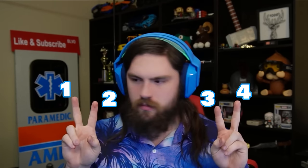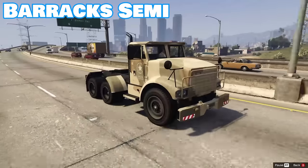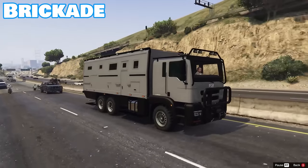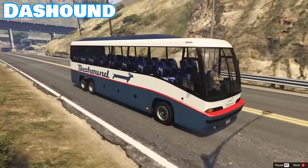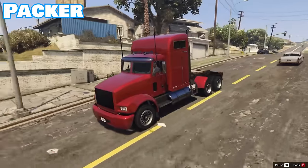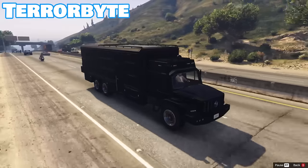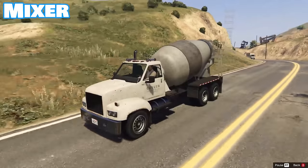Most vehicles in GTA V only have two axles — that's four wheels — but there are only 19 that have three axles. Most of which are quite large, like the Barracks or Barrack Semi, the Biff, and both Bricades. Some are smaller, like the Caracara and the Dubsta 6x6. The rest include the Dachon Bus, semi-trucks like the Hauler, Hacker, and Fandler, the Pounder, RCV, Rubble, Scrap Truck, Terabyte, Tipper, Crashmaster, the Large Tow Truck, and the Mixer.